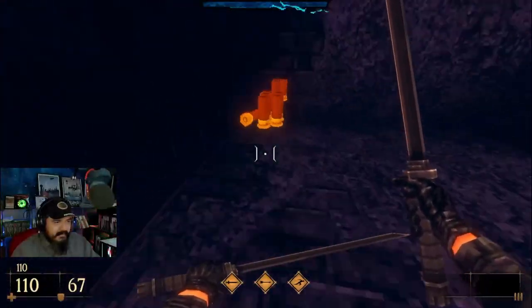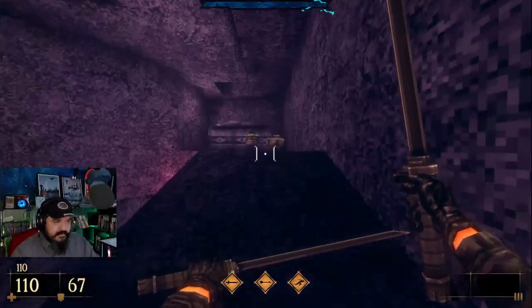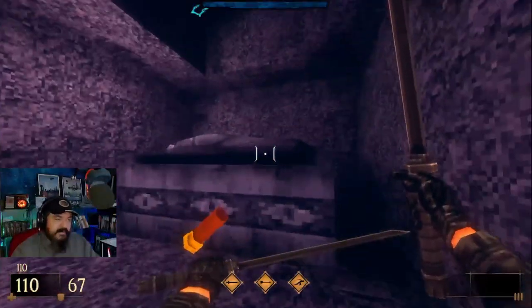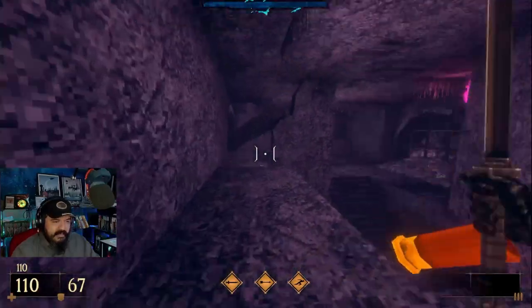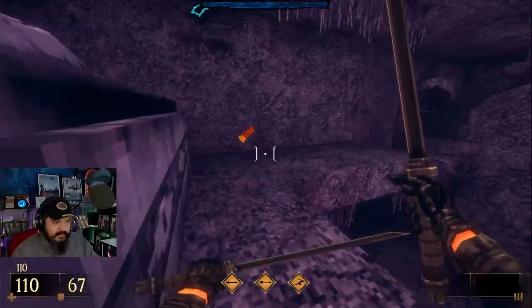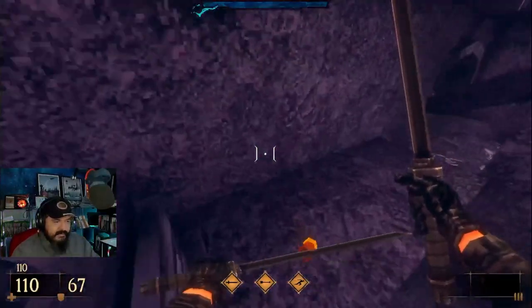You don't get the weapon wheel, but you get the mouse wheel and the numbers. Honestly, the mouse wheel is way faster and literally right click is how you change your attack. It's just very, very much more well optimized for mouse and keyboard.